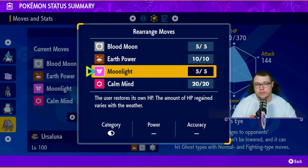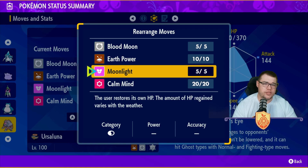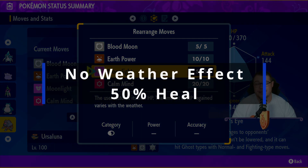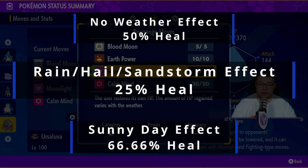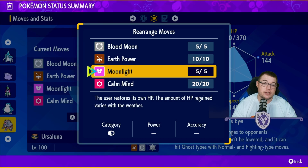Moonlight is our healing move, and Moonlight is actually very special in that it matters what the weather is. If there is no weather going on, it's going to heal you 50% of your HP. If Sunny Day is in effect, it is going to be a 66.66% heal — pretty much a 70% heal — which is really nice if you can get Sunny Day off. If rain, hail, or sandstorm are in effect, it is only going to heal 25% of your HP. So you definitely want to be in Sunny Day or no weather at all.